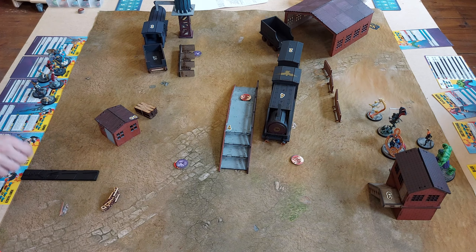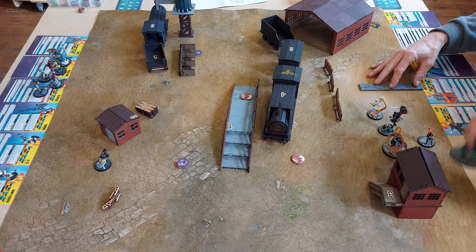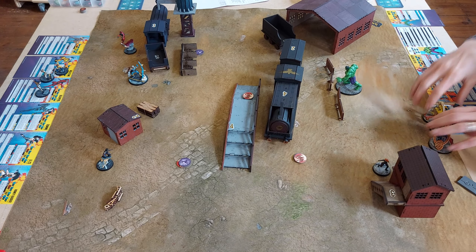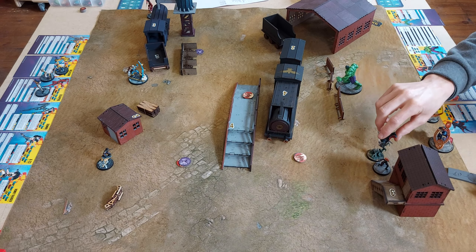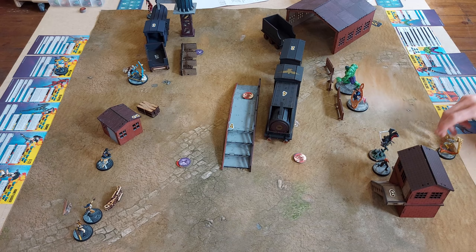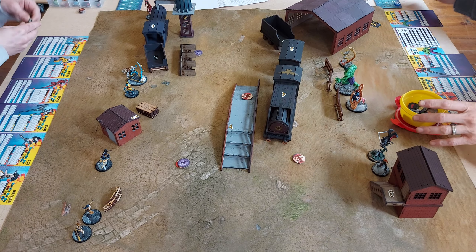X-Force is on the left and Midnight Suns on the right. Fergie drops Domino towards the bottom left, Kieran drops Hulk in the middle. Cable drops opposite Black Widow towards the bottom right, Deadpool top left, then Blade comes in by Black Widow. X-23 is bottom left, Doctor Strange central on the right, Honey Badger bottom left, Iron Fist on the other side of Hulk, and Wolverine in the center.